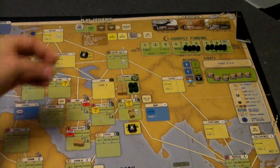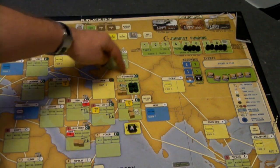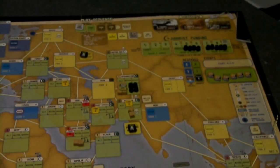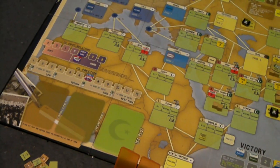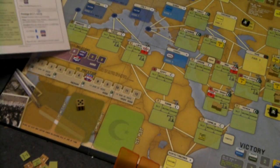We place a green regime change marker on the country and roll for the governance level, since it's no longer going to be Islamist rule — it's going to be an ally of some type. Looking at the player aid, a roll of 1 through 4 gives poor governance, a roll of 5 to 6 gives fair governance. I rolled a 5, so I put a fair governance marker as an ally and adjust the victory conditions track. After a regime change you also roll for prestige — at the bottom of the chart, rolling 1 to 4 decreases prestige and rolling 5 or 6 increases it, modified by that Global War on Terror Relations penalty.